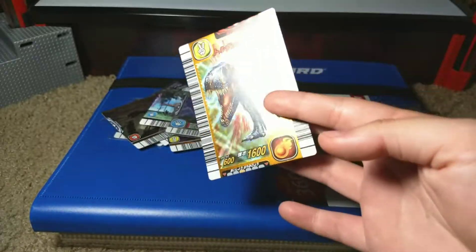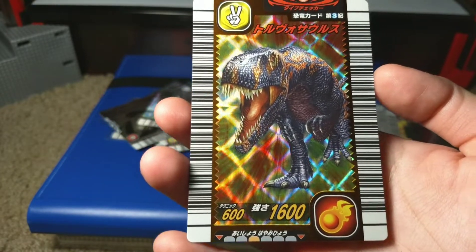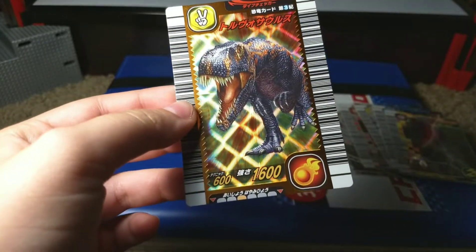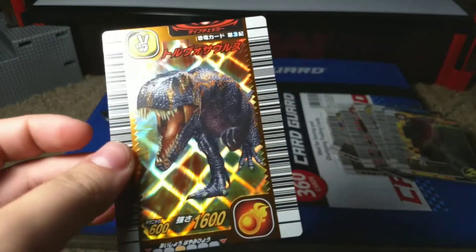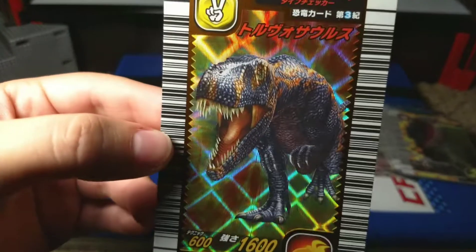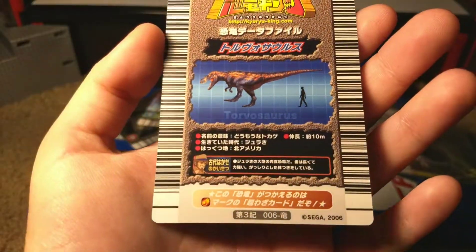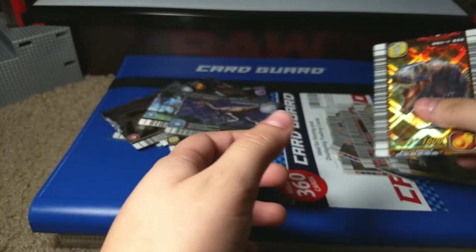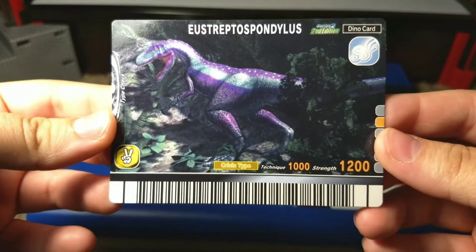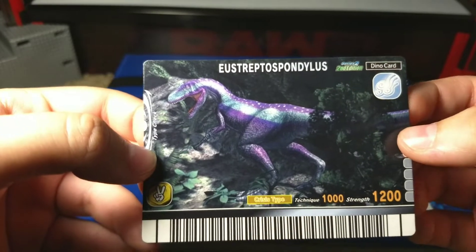He gave me a Japanese first edition — I'm pretty sure this is a Torvosaurus. I could be wrong; it's overwhelming. I told him I wasn't going to collect Japanese because it's too overwhelming and I can't read the dinosaur names, but he said he threw in some good ones. If it's not Torvosaurus, shame on me, but it's a first series — holy crap. We also have a Streptospondylus from second/second.